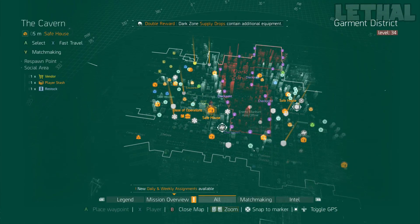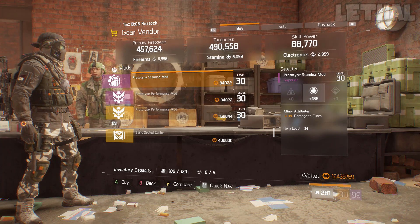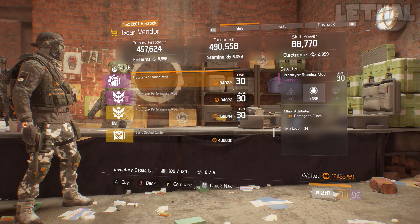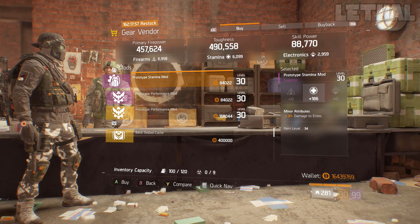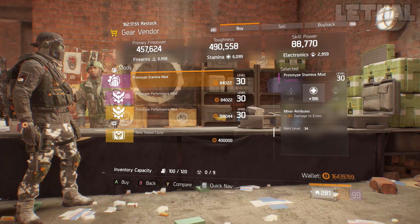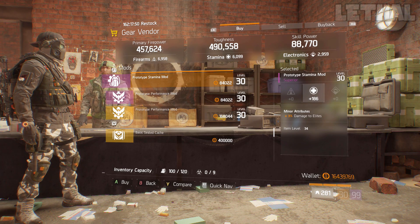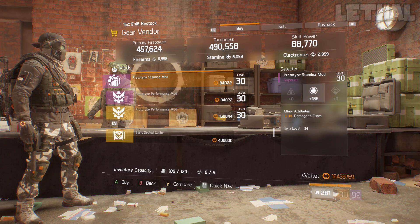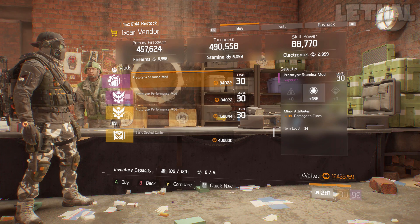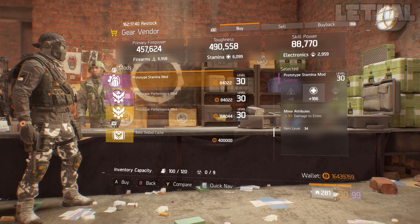Next up, stop by the Cavern Safehouse. It's selling a prototype stamina mod — a 3% damage to elite mod with 186 stamina. If you're missing this for your PvE builds, I understand it's not a maxed out 4% mod, but if you are still missing this for legendaries, incursions, resistance, underground, anything like that, this mod is still worth picking up. Located at the Cavern Safehouse.